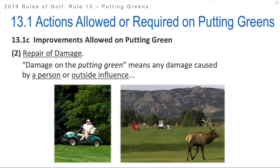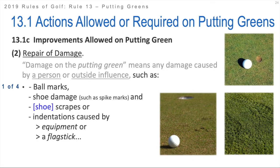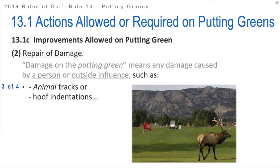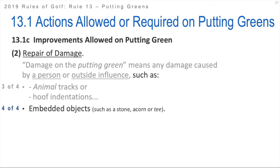So let's talk about what we mean by damage. Damage on the putting green means any damage caused by a person or outside influence. Some examples of damage that you are allowed to fix include ball marks, shoe damage such as spike marks or shoe scrapes, indentations caused by someone's club or the flagstick. You can repair old hole plugs and old turf plugs. If there are sod seams, you're allowed to repair that. If there are scrapes or indentations from maintenance tools or vehicles, you're allowed to repair that. If there are animal tracks or hoof indentations - most likely here in Iowa it's going to be deer hooves - you're allowed to repair that. You're also allowed to repair damage from embedded objects such as a stone, an acorn, or a tee.